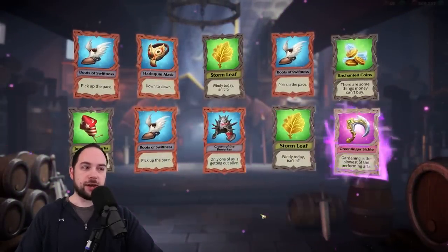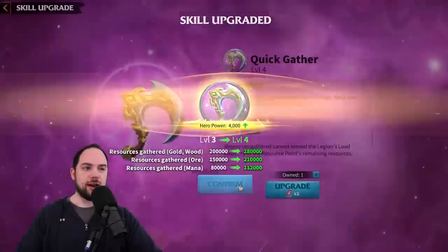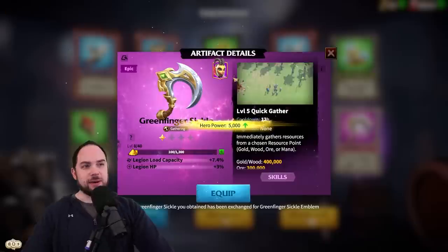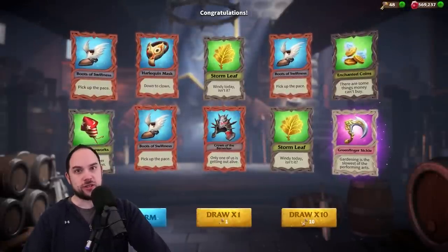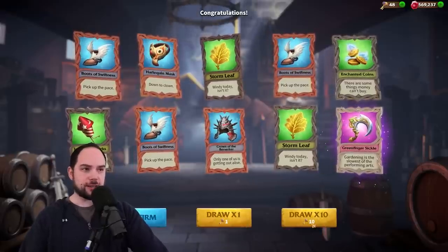We get an epic — my Greenfinger Sickle is basically maxed now. Every time I get an extra copy, I'll use it to star up an artifact. Eventually extras go into the exchange, which you can use to get keys. So that's the way to think about getting extras of stuff.